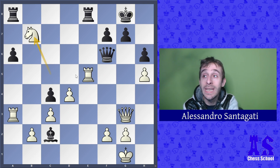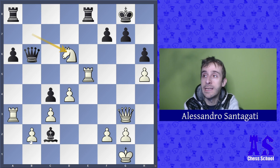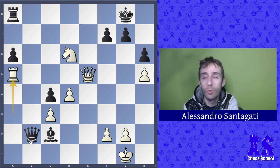White wins a pawn, though black is able to take back with queen b6 — a double attack against the knight and pawn. White played knight d6, then rook takes e5, queen takes e5, and queen takes b2. Ra5.